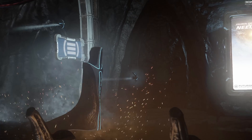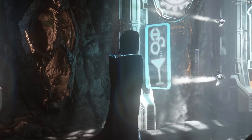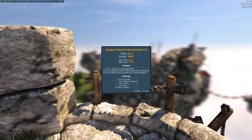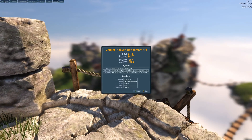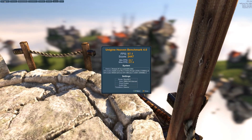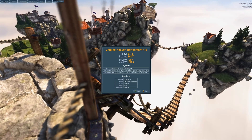For synthetic benchmarks, first of all I ran Fire Strike Extreme and we achieved an overall score of 9471 with a graphics score of 10277. Moving on to Unigine Heaven, we set the quality to ultra and tessellation to extreme, and we managed a score of 2447 with an average FPS of 97.1.